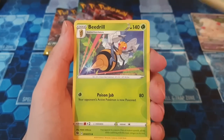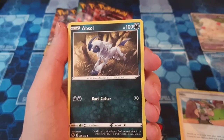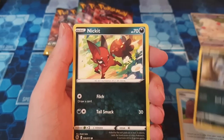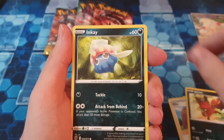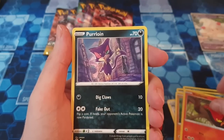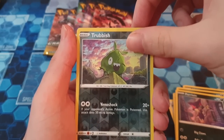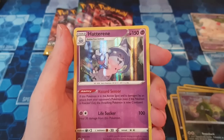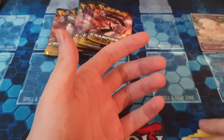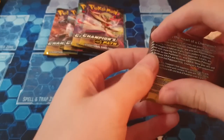Pack five: Energy, Beedrill, Milo, that Absol art is so nice. Nikit, Rulikoli, Sizzlipede, Purloin, Reverse Trubbish, and then we pull another holo — another Hatterene. We still have five packs left, so five packs and only one V. That's kinda bad. That's kinda bad.